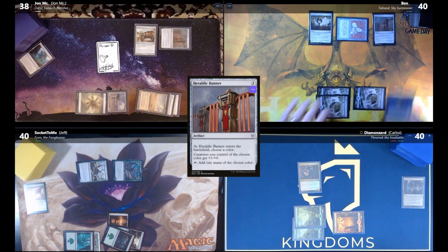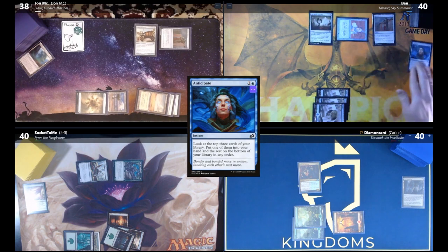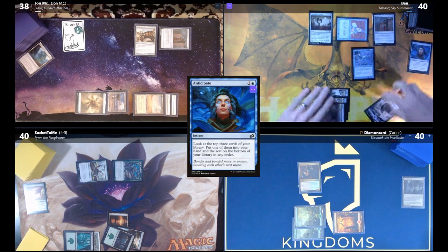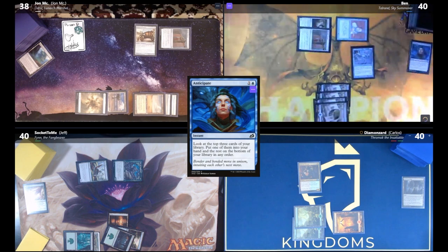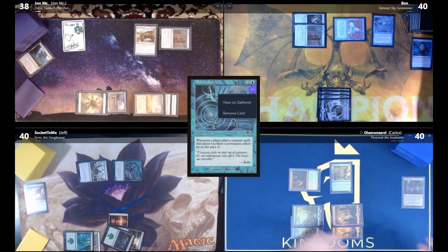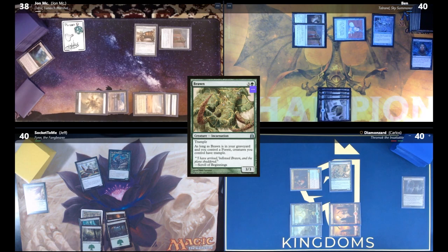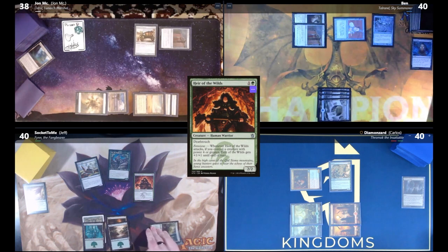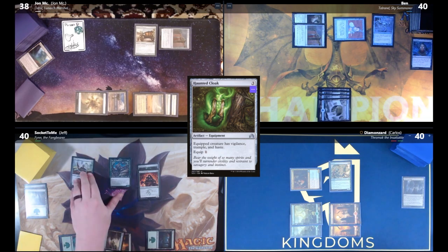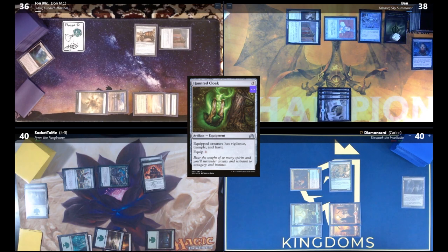Ben draws, plays Heraldic Banner (note: Anticipate — looks at top 3, puts one in hand, two on bottom). Ben taps three for Aether Barrier: whenever a player casts a creature spell, they sacrifice a permanent unless they pay one. Carlos draws, plays Brawn paying the extra one, done. Jeff plays Heir of the Wilds without paying one — sacrificing a Forest — then plays Haunted Cloak, equips to Heir, and attacks with Moss Viper and Finn. Jeff is done.